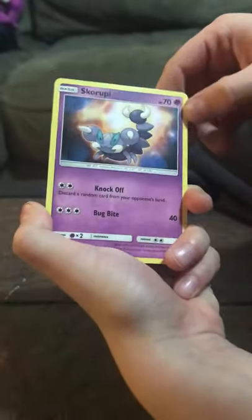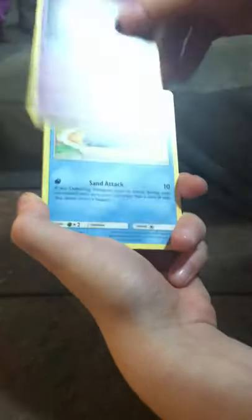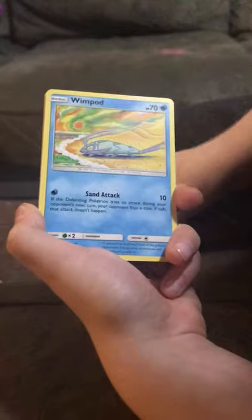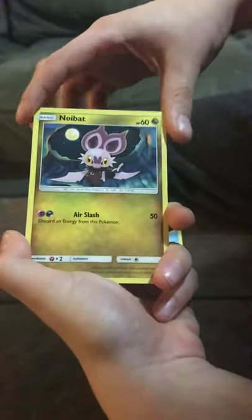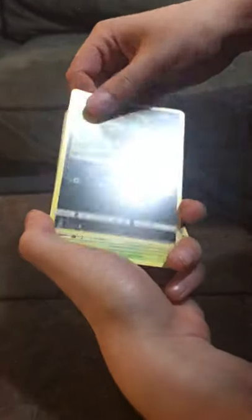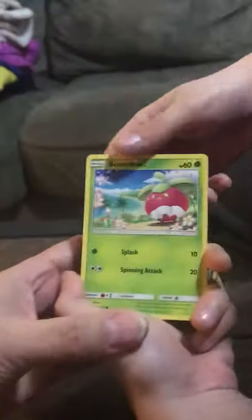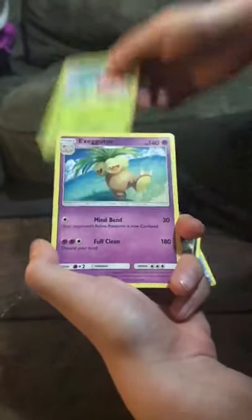First we got Scroopy with 70 health, Wimp Pod with 70 health, Noibat with 60 health, Sneasel with 70 health, and Bounsweet with 60 health.